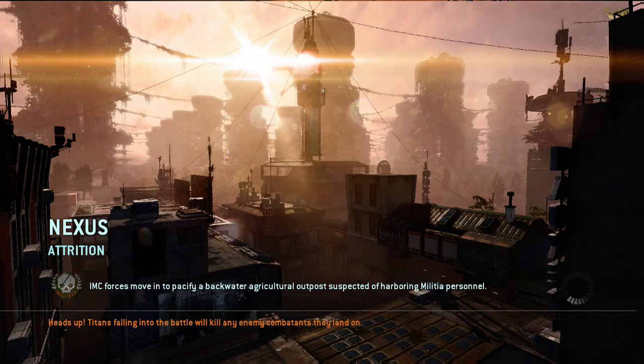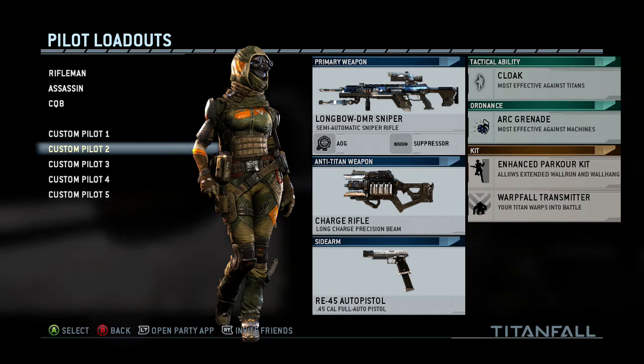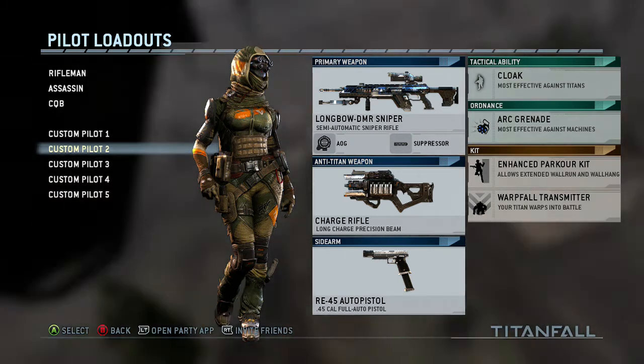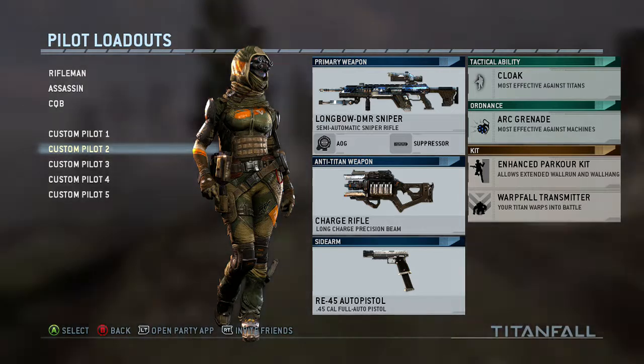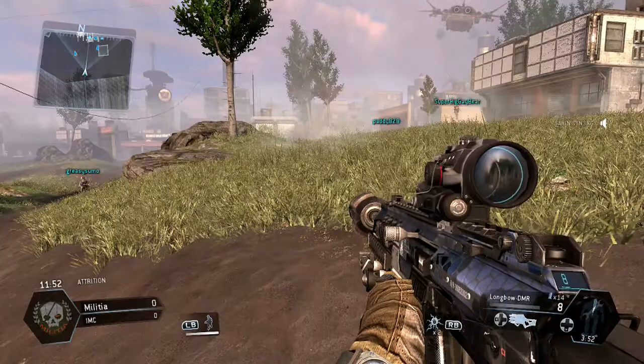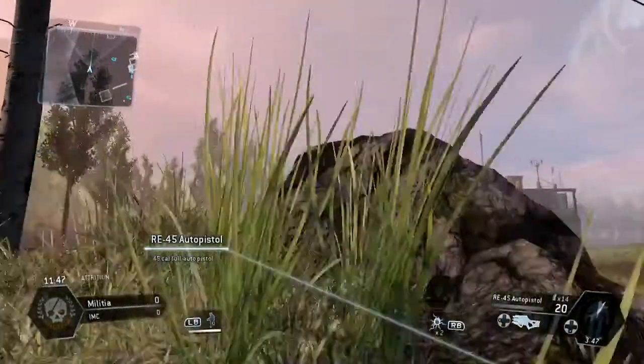Hey guys, Synergy here. We're playing Attrition and going for a flawless sniping gameplay. You can see my class — I'm using the DMR sniper with the ACOG and suppressor, cloak, arc grenades, the enhanced kit, and the Warpfall Transmitter so I can see where the grunts and spectres are, helping me define human players from the AI.